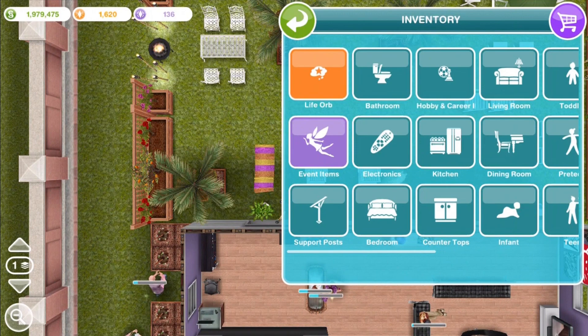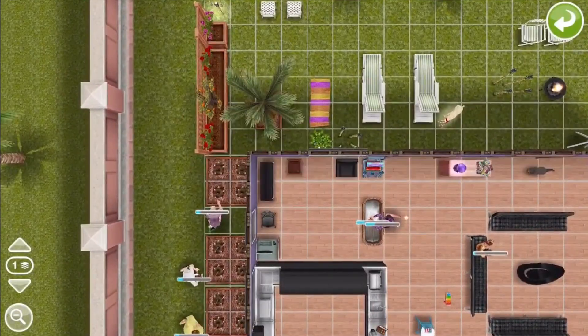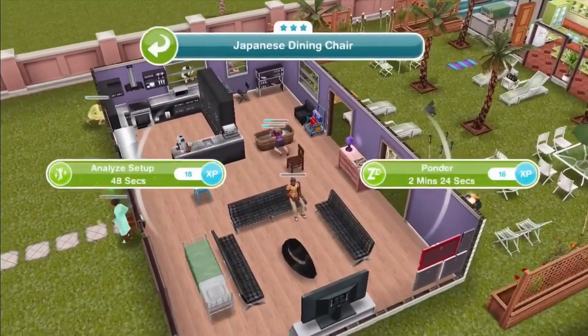We're going to put in a chair from our inventory because — we're cheap. Yeah, that works. Analyze the setup. With a reading chair in place, your sim wants to double-check that the setup is just right. Have a sim analyze the setup of the reading chair.